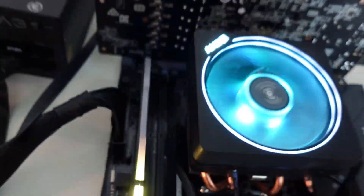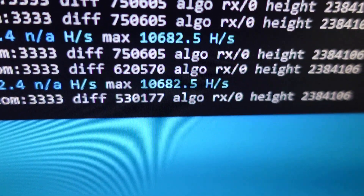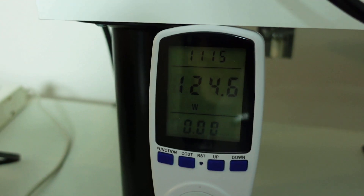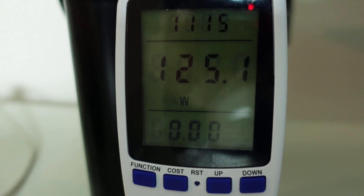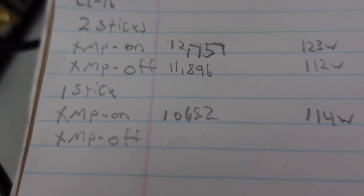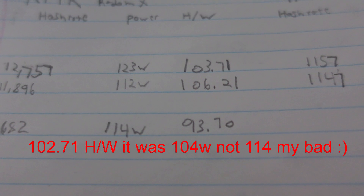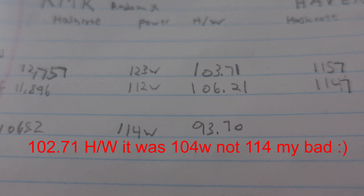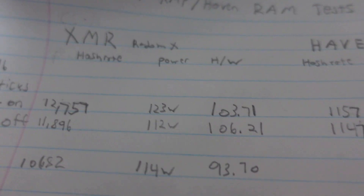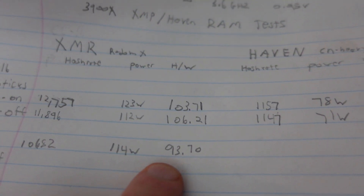Running one single stick of CL16 RAM on XMR: 10,682 hashes at 124 watts total, so 114 watts CPU. That works out to 93.70 hashes per watt on RandomX — so far our worst performance yet. Now we're going to swap over to CN Heavy and see what that looks like.